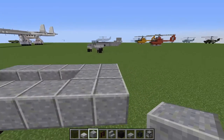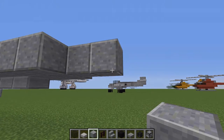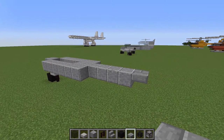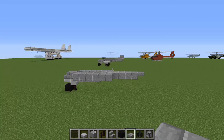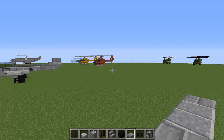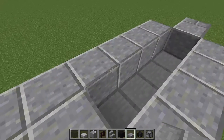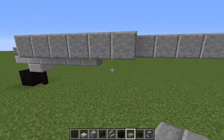We are going to continue by adding a tail, going out from the middle 4 blocks and a slab. That is pretty much the bottom of our fuselage done. This is not a very big plane — it is a fighter plane. There weren't many made actually, I think just over a thousand, so it wasn't a very widespread airplane but it was sort of a stepping stone and a test bed for technologies to come.